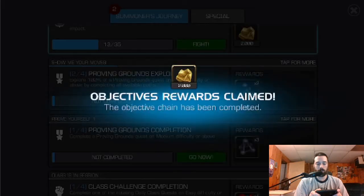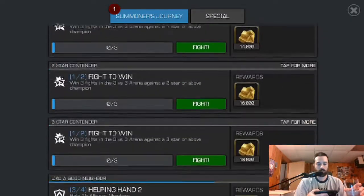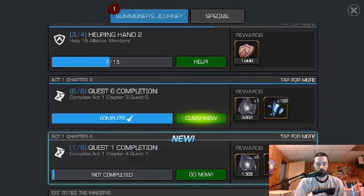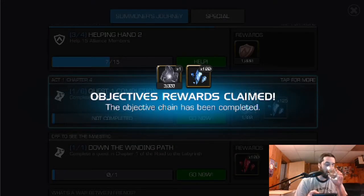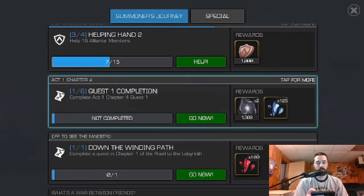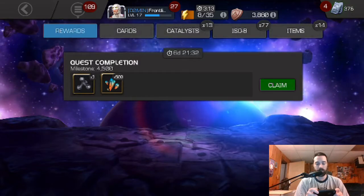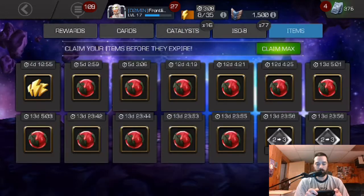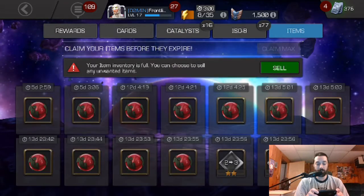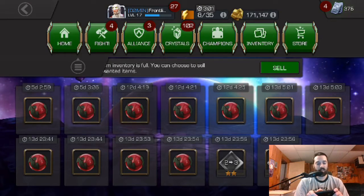We've got some more gold. Check out the other objectives — completed that quest, so some 3-star shards, anything in the stash, quest completion — that's nice. Got a little bit in the overflow there. I've got those 2-to-3 gems in the overflow as well.